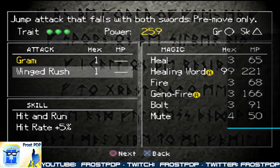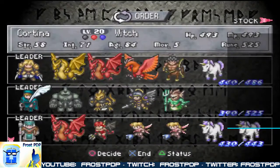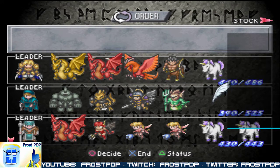Well, Lance can equip the Chaos Grant, which is 20 hit point regen per turn plus a bunch of other stuff, which is nice because it's a little extra padding for Lance. There's a little more rune area. We have Cortina at level 20 with a love whip and a jester hat, with 525 rune power — I have 135 spare rune power for her.